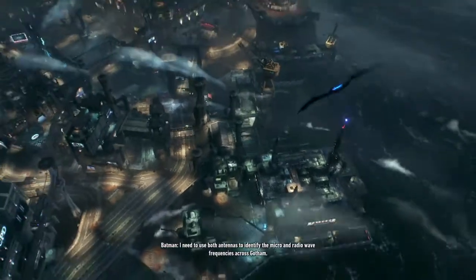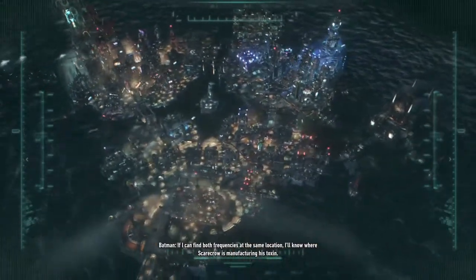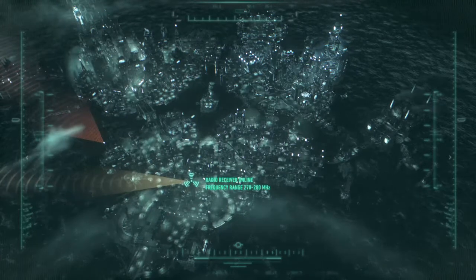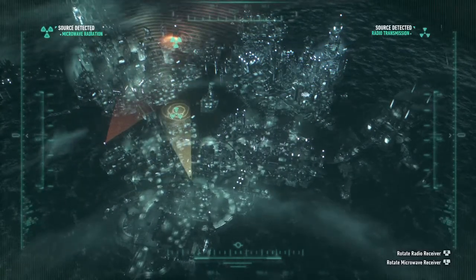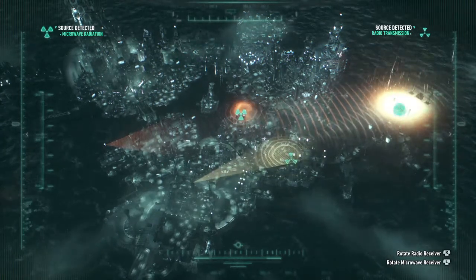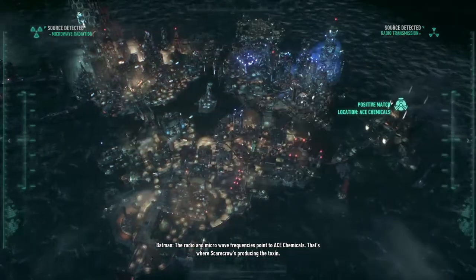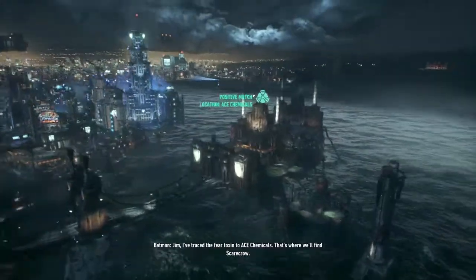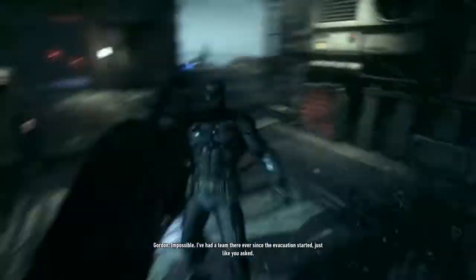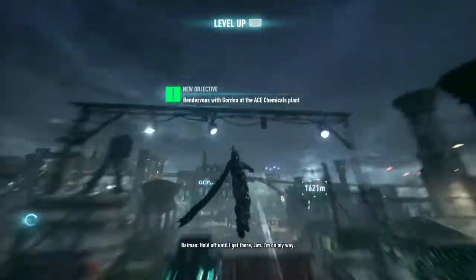This guy is ridiculous. I need to use both antennas to identify the micro and radio wave frequencies across Gotham. If I can find both frequencies at the same location, I'll know where Scarecrow is manufacturing his toxin. The radio and microwave frequencies point to ACE Chemicals. I traced the fear toxin to ACE Chemicals — that is where we'll find Scarecrow. Impossible. I've had a team there ever since the evacuation started, just like you asked. Crane must have bought them off. Or worse. I'm in the area — I'll round up my guys and head over. Hold off until I get there, Jim.